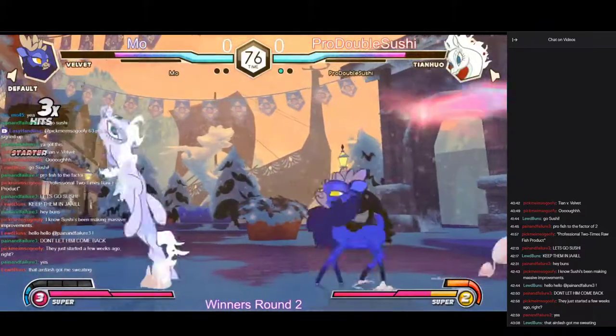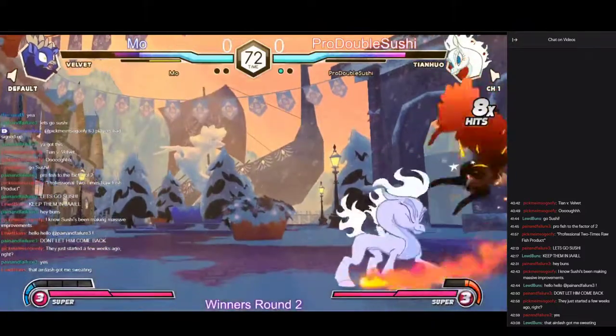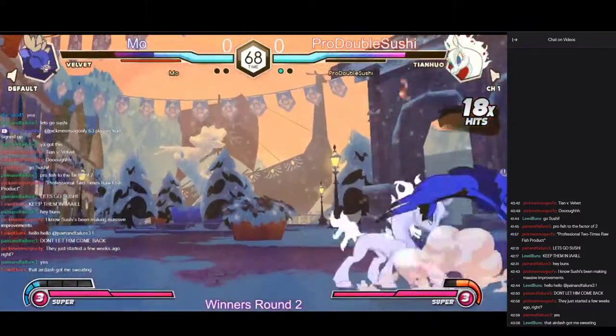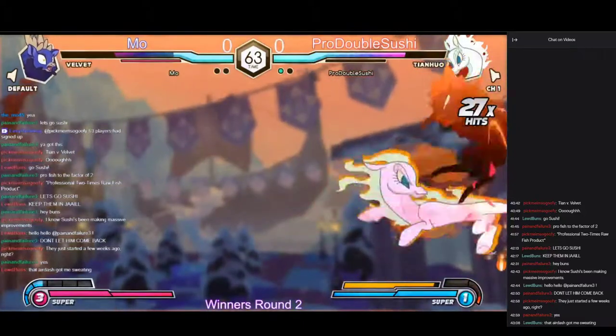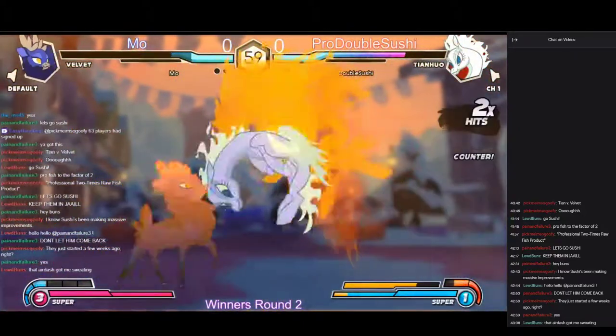The difficult part about fighting Tianwa is that you can't always react to her air dashes if you want to anti-air them. If she does them perfectly, they're too fast to anti-air on reaction, especially if you have a slower anti-air like Velvet. Velvet has nine frames, and the fastest anti-airs are eight frames, and it's difficult even with the fast ones.